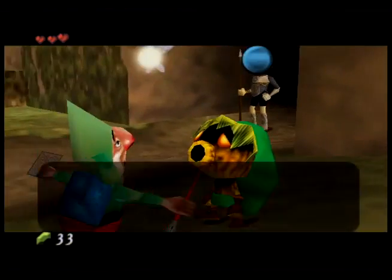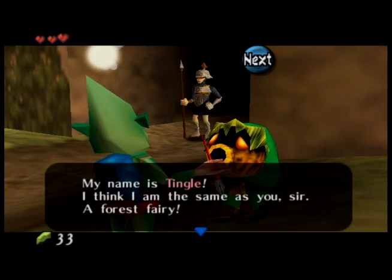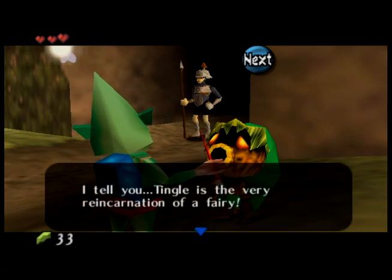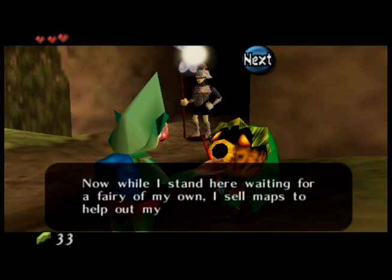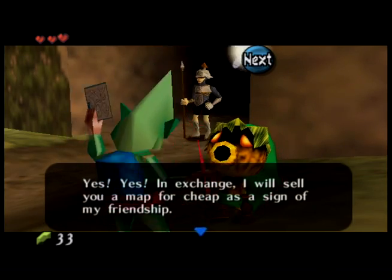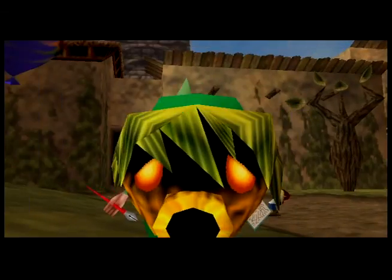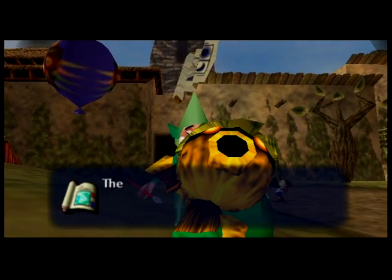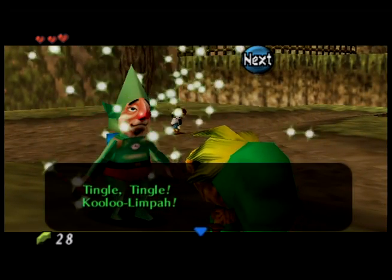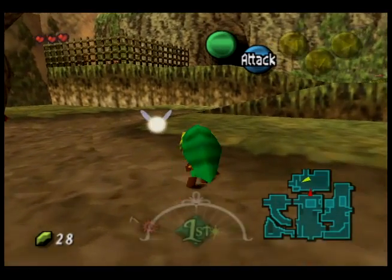Tingle's really popular in Japan, apparently, but not so much here. He's a 35-year-old man dressing like a fairy — I love that you can even give him an age. He's basically the guy we buy maps from. There are five locations in the overworld: Clock Town, Southern Swamp, Great Bay, Snowhead, and Stone Tower. Every time we go to one of those locations, we can find Tingle and buy a map. He'll have one map for where he is that's relatively cheap, and then a map for the next location at a relatively expensive price.